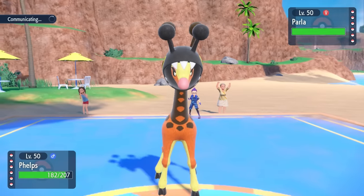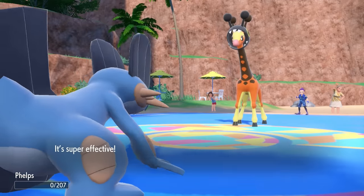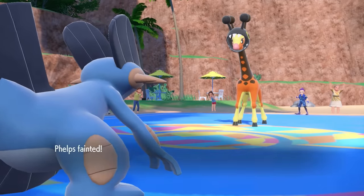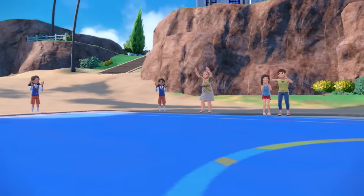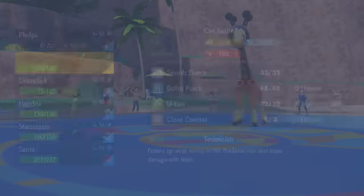I've seen lately people running kind of Trick Room sets with this — it can be kind of scary. It blocks priority and just does some shenanigans. Turns out this thing actually has Energy Ball, and that is absolutely going to obliterate my Swampert, who is in fact allergic to grass and takes the ball right to the face. With that, I now have a revenge switch-in.